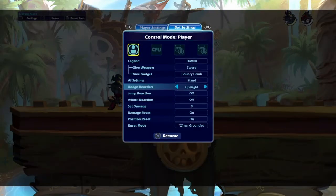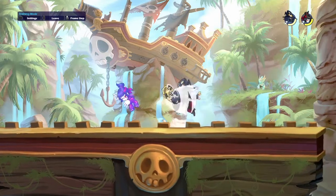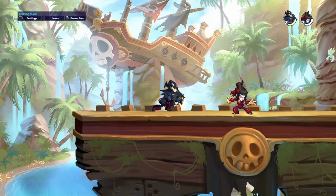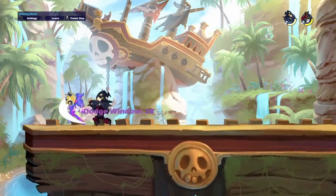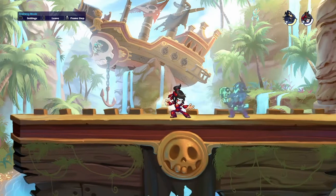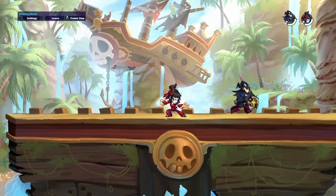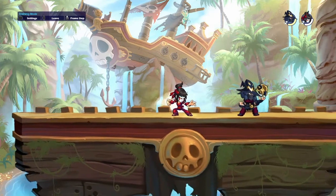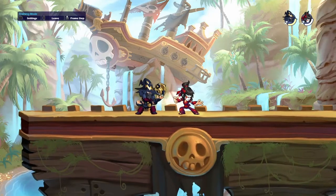For dodge in, you could do a side light s-air into a chase dodge s-air into another s-air — lots of s-airs. You have to chase dodge and turn around, it's easy. It's all about the s-airs really. It's really easy to read their dodges — just chase dodge and s-air wherever they go. It's a good weapon.